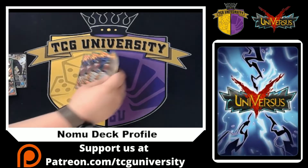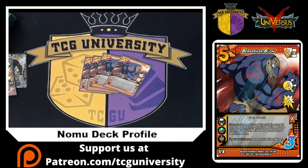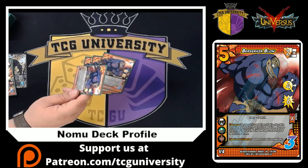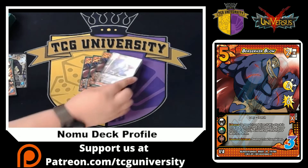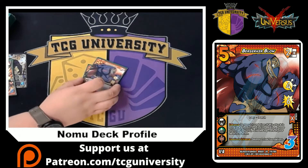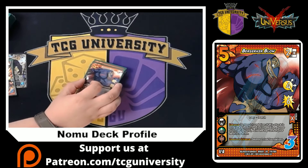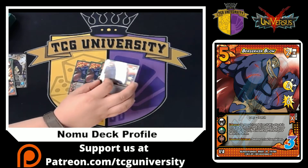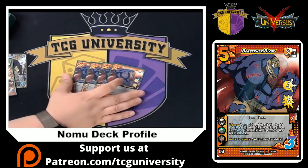One of our best leadoff attacks is Berserker Blow. It's a four low for six — or four low for 11 with Nomu. Enhance: we destroy a foundation, and if it deals damage, destroy one rival foundation. Since our character lets us build a card face down, we get rid of committed things to replace them with ready foundations so we can keep attacking. Then the deadlock enhance lets us just destroy two foundations of our choice, which is also super, super strong.